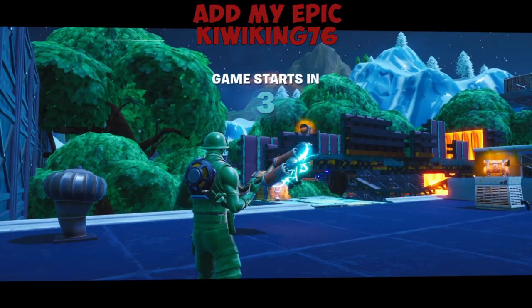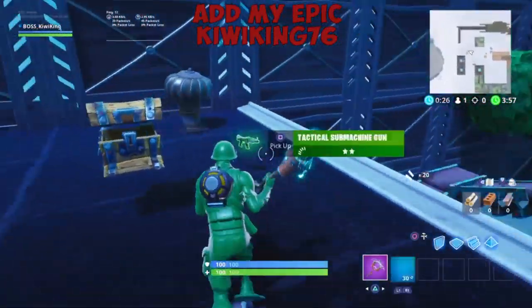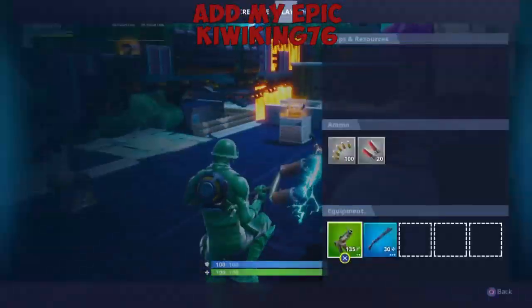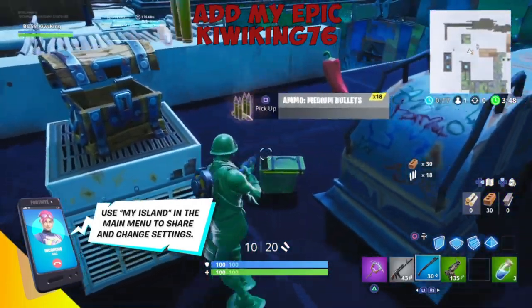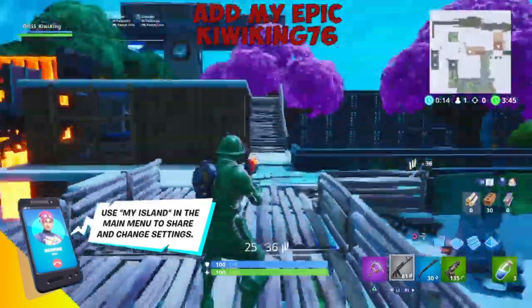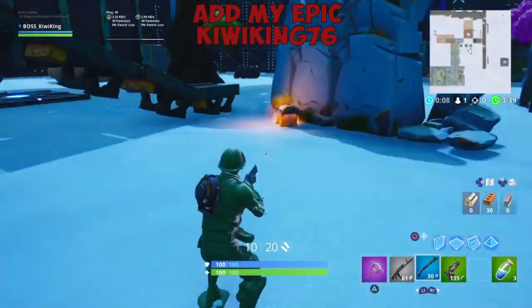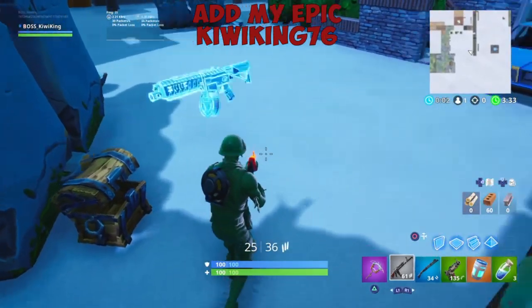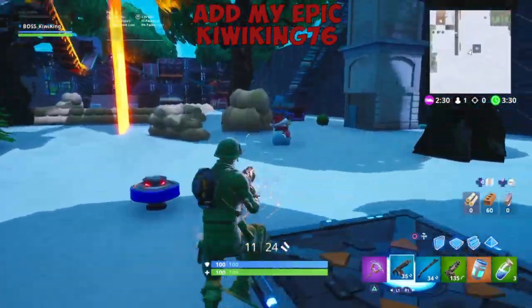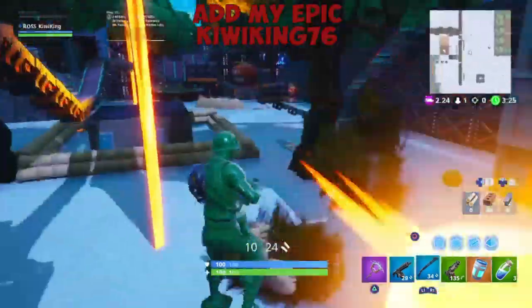I'm going to show you what's in the chests and some spawn locations and how to play. Some chests are random like in the regular battle royale, but some are always set — they're always going to have the same loot until I change it. I'll just walk around and show you some spots. See, there's a chug jug — that was a random chest. Oh, a new gun, I've never used this one yet.